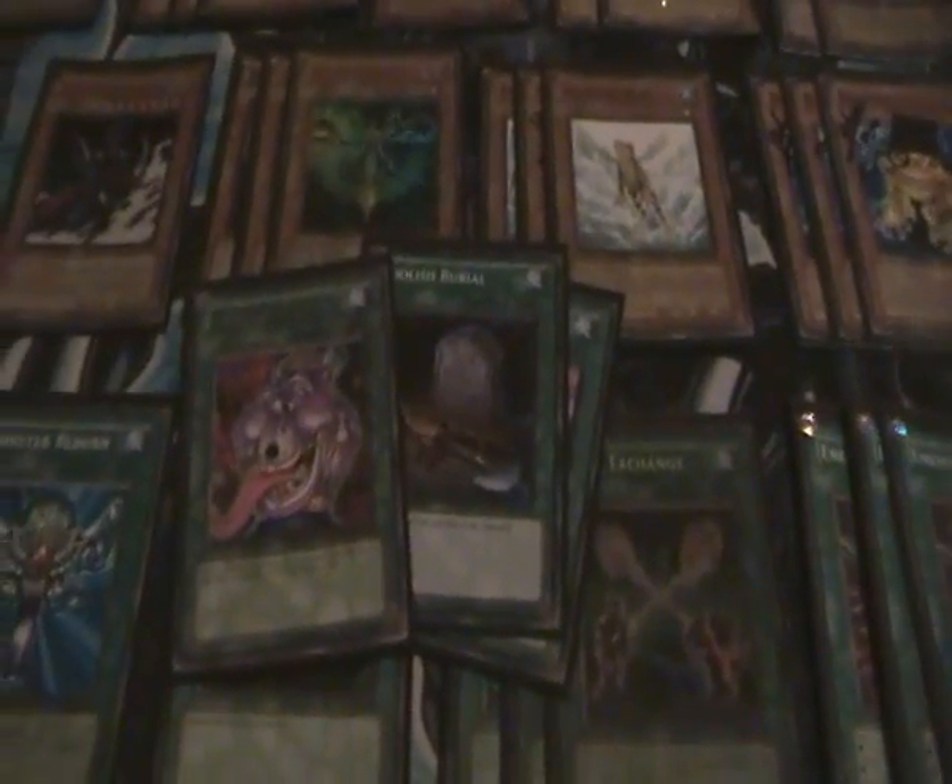Now for the spells: 1 Monster Reborn, 1 Dark Hole, 3 Hand Exchange, 3 Enemy Controller, 2 Mystical Space Typhoon, 1 Arm for 1, 1 Foolish Burial, and 1 Pot of Avarice.